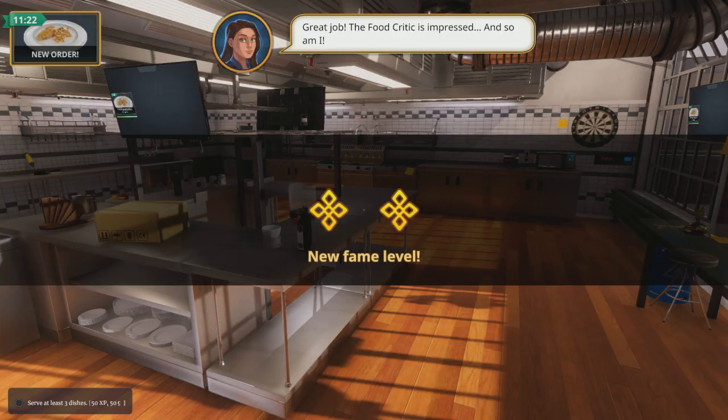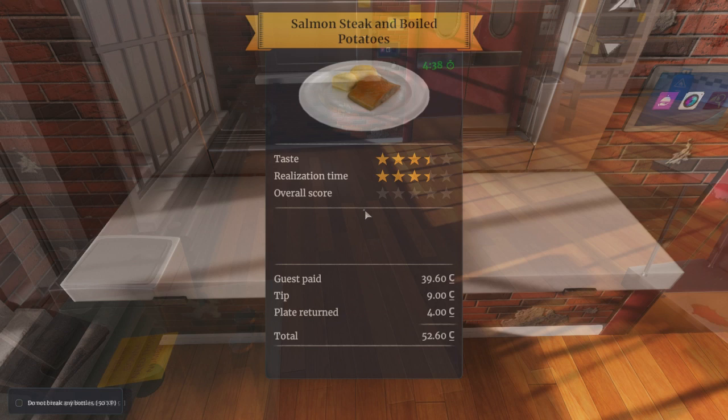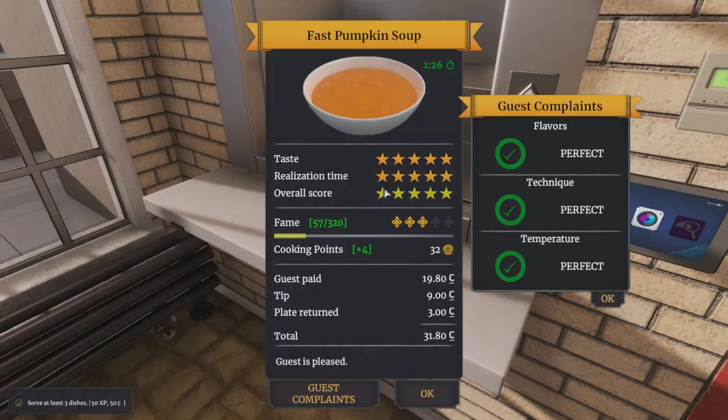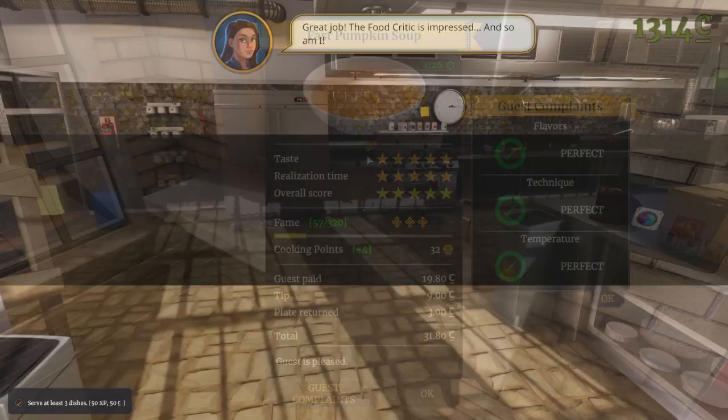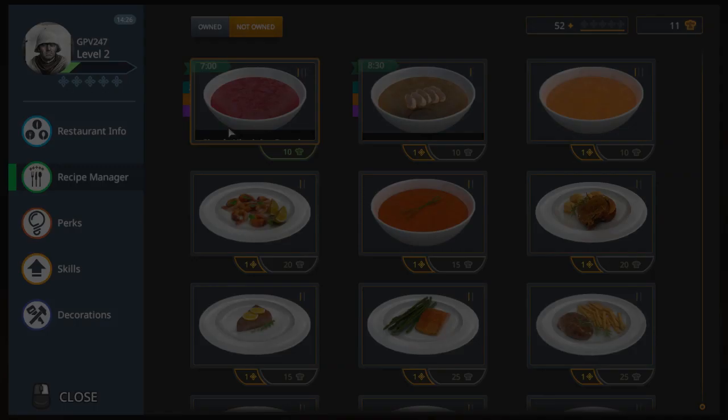What you want to do is try and earn a five-star fame level at the end of the game. The way you earn fame is by completing tasks that restaurant critics give you. You will be visited by critics who demand that you make a certain dish at a certain level. Each dish gets rated on a star-based scale, one out of five. Obviously a five-star dish gives a much better rating than a three-star or one-star dish, so you always want to aim for that five-star reward, even though it is very challenging.